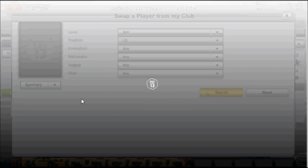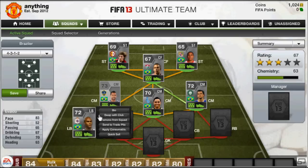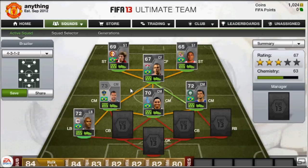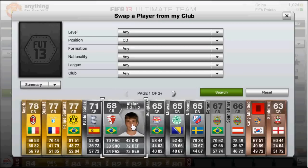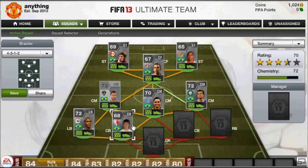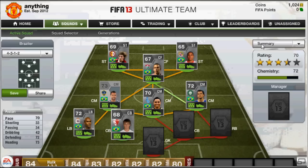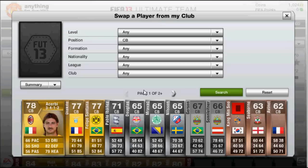In left back we have Valgo — good pace — and I think he's like six foot two, about 185cm, probably about six foot four actually, so he's a good defender. In left center back we have — I can't say his name — 70 pace anyway, good pace, nice strong player, perfect defender. He's quite tall as well, I think he's about 190cm — the tallest player in the team at the moment — so about six foot five. He's a nice tall player.